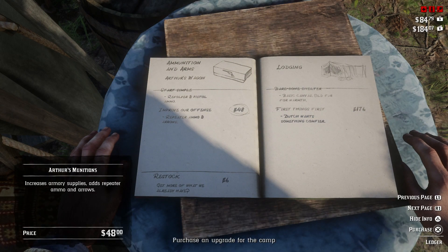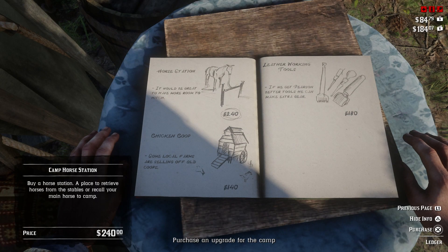You can see there's the ammunition and arms upgrade and a lodging upgrade too, so all of these things will just mean you've got a better camp to take on the wild west with. Next up there's the horse station you can add in, a leather working tool as well, along with the chicken coop at the bottom.